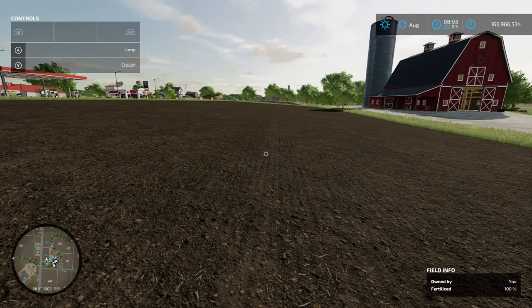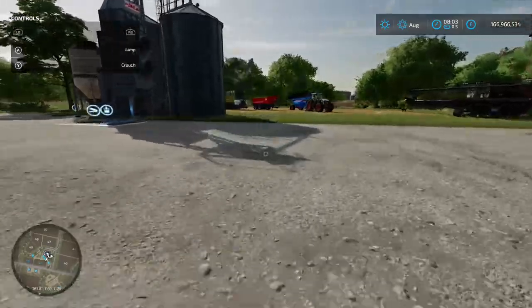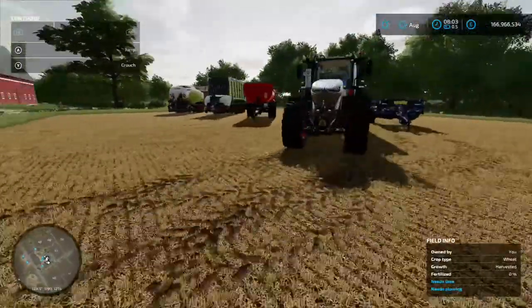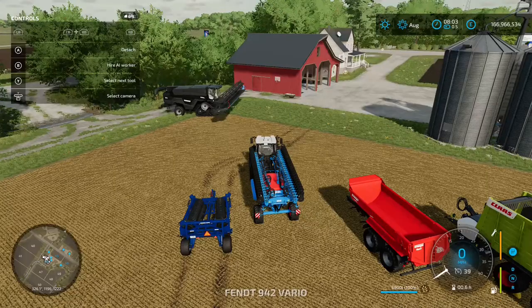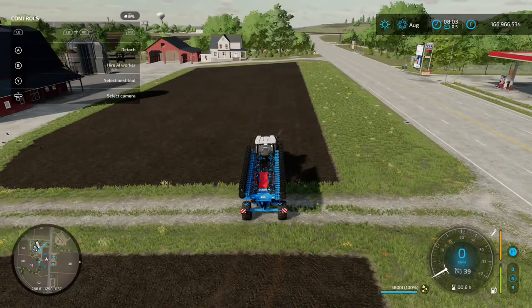The next thing we need to do is get some seed in the ground. I've got my tractor hooked up to a seeder. Jump in and make sure it's set for canola — press LB and Y if you're on Xbox, and flick through until you get to canola. Then we're going to drive to the side of the field.